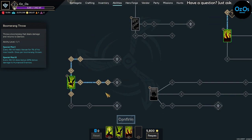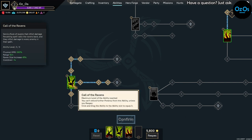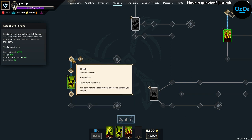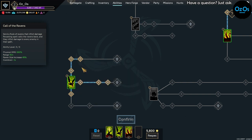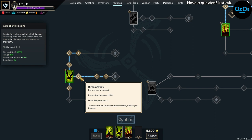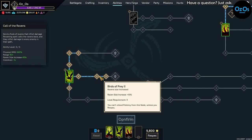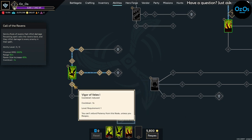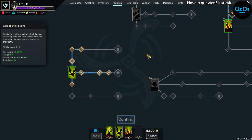Next, we go down to Call of the Ravens and max that out to 3. We take Hunt 1, Hunt 2, and Hunt 3 to increase the range, and Birds of Prey 1, 2, and 3 to increase the size to hit more creatures and monsters. We also put 1 point into Vigor of Veils 1 to reduce the cooldown by 1 second.